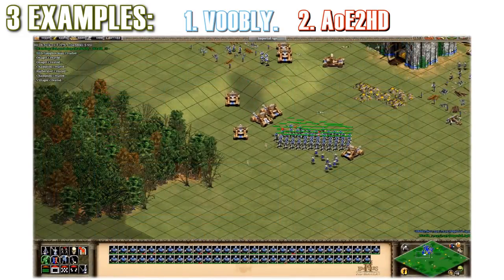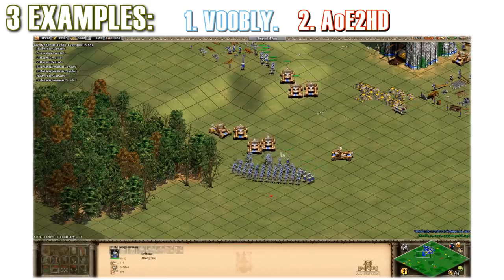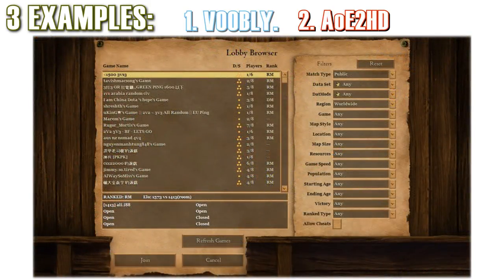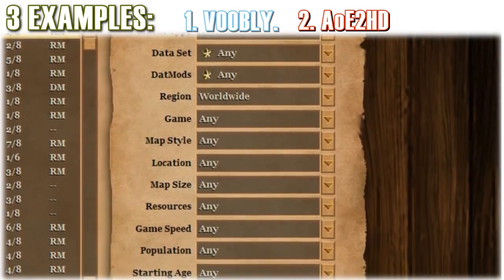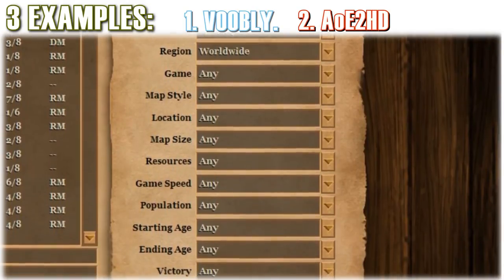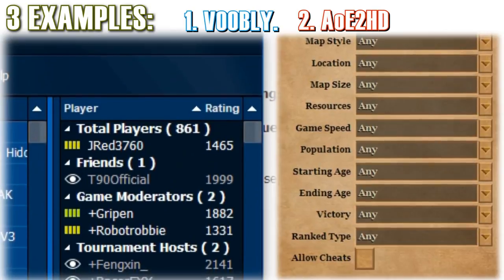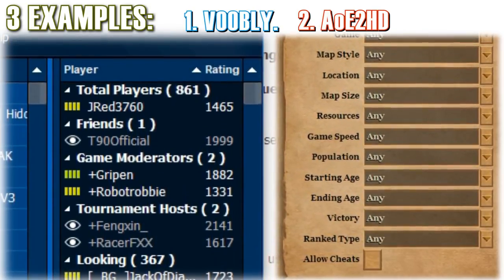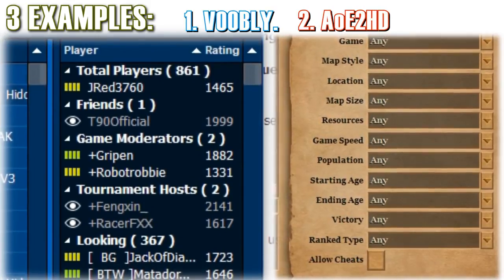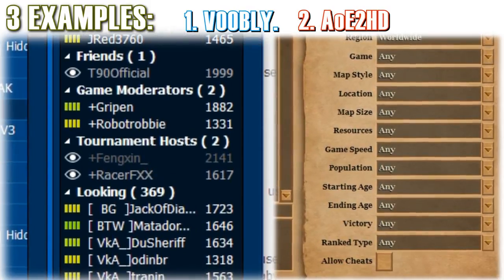From there you can get right into playing the game, which is great for new players because it's simple and easy to understand. The lobby browser has the potential to be superior because you can filter games based on game mode, map type, etc. However, one major Voobly lobby browser feature that HD lacks is the ability to check who is online. While it's probably not that important for casual players, if you are a serious or expert player, or a caster like Zero Empires, T90, or MIM-TV, this creates a very strong problem.